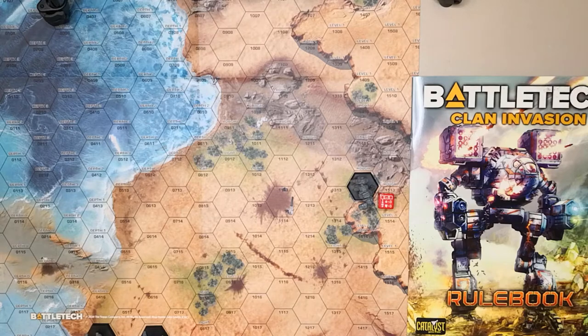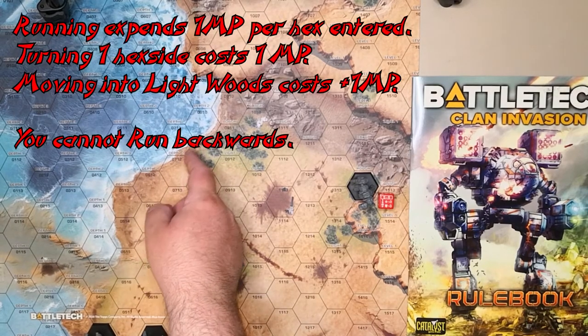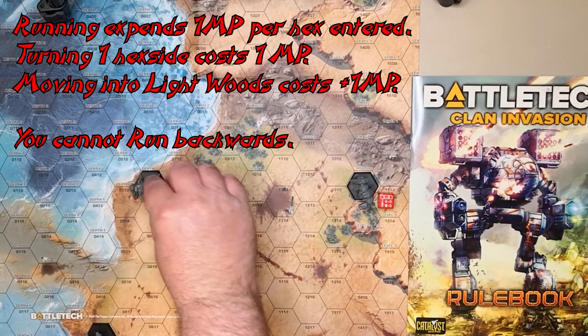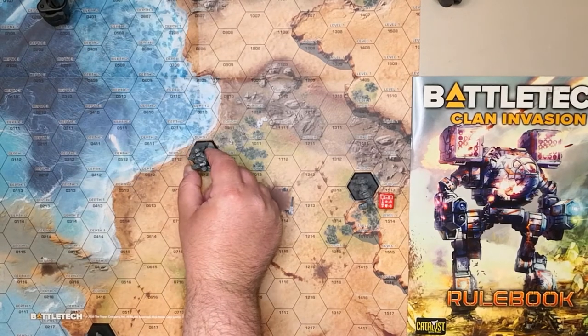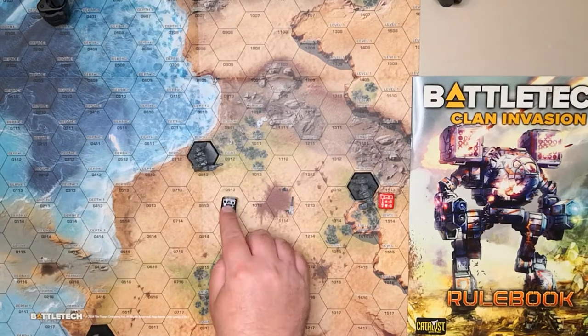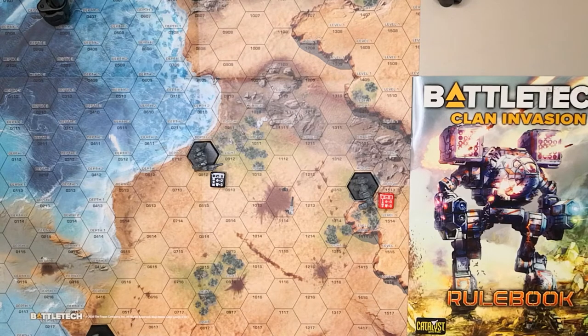Now the Inner Sphere mechs begin moving. The Phoenix Hawk is going to run nine movement points, ending up in some woods for a bit of protection. He ran seven hexes using all nine movement points, because it takes a point to turn and a point to enter light woods. Seven to nine hexes is the same modifier anyway. The Wasp is going to be a bit more cautious — he knows if he takes a single hit, he's toast.